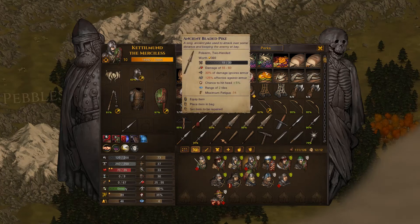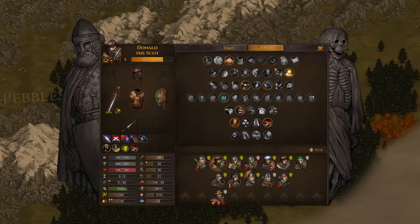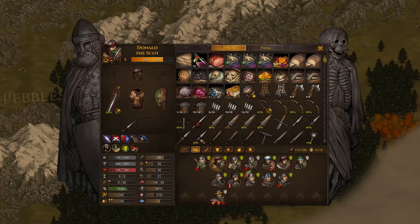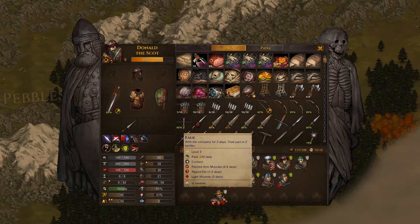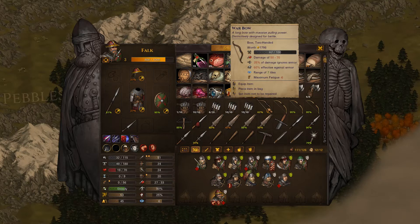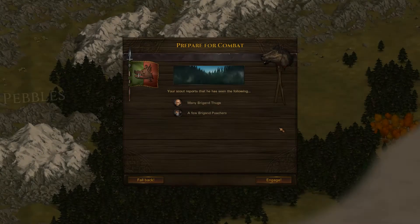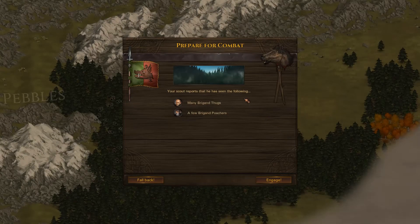Edmund's got the shield and we've had a swap around with some gear. Capman's in Darren's old armor. Donald the Scot has got a legendary sword but the axe perk, which is a little bit annoying. Falk is battered so he's sitting these ones out. We've started repairing the warboat but it's nearly hard, so I'm not going to use it. We'll take out the bandit lair first — it's just a few thugs and poachers. Let's engage.